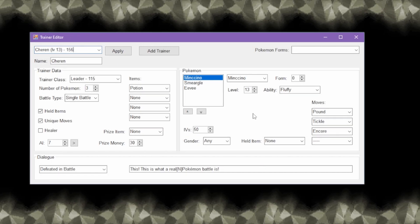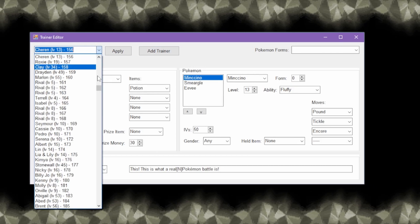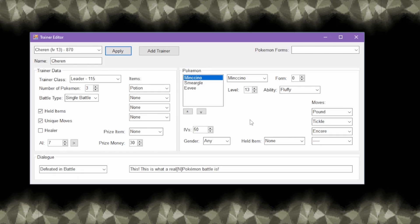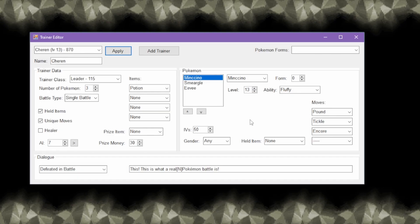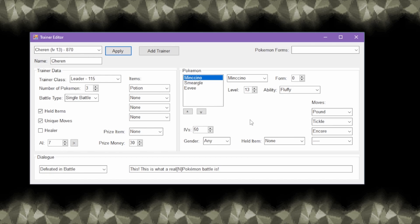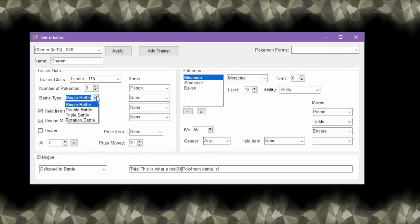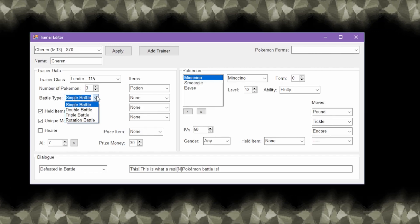On the topic of adding trainer battles, the trainer editor does allow us to add new trainers to the game, and by selecting a trainer beforehand it'll copy over all the values for convenience. But there is a catch when it comes to trainers you see on routes. Standard route trainers use what's known as global scripts, and they have some weird quirks. Most notably, if you add trainers with this button, they won't work properly if you try to assign them as a route trainer. Also, due to how the global script is set up, route trainers won't work if you set them to a double battle, but triple and rotation battles are okay. There are ways to get around these, but they'll require some more work and research into how the game normally handles them.